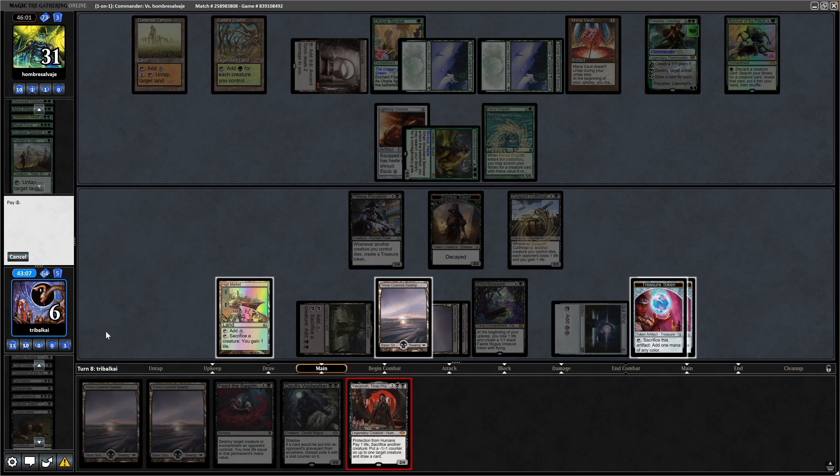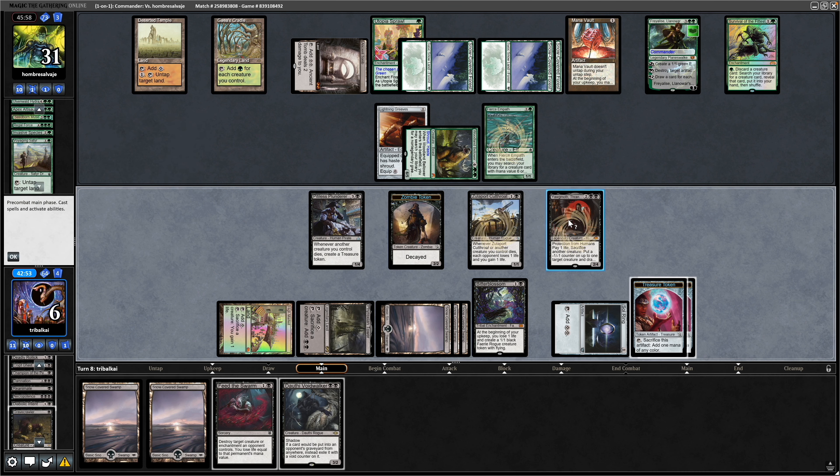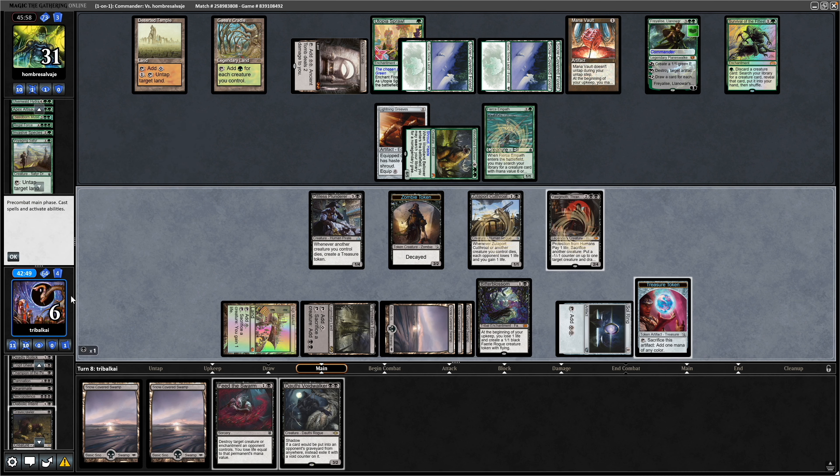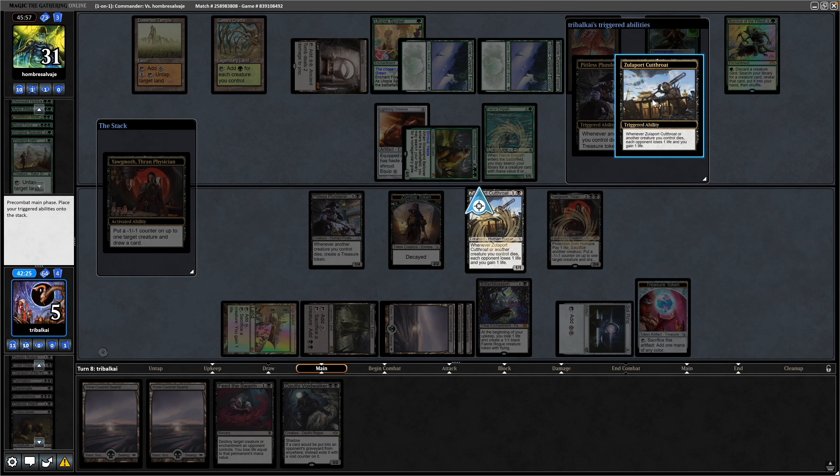Yorgmoth being in our hand is absolutely relevant here. Tap down the High Market — we have to put a life into Yorgmoth, but Zulaport Cutthroat will gain us a life so we're net neutral on the life loss. We use a Treasure to play the Gravecrawler, and we should be able to go infinite here unless our opponent has an instant-speed fight card. They can't target Yorgmoth with it because it has Shroud, so it would have to be a buff and a fight. We lose a life, Gravecrawler is sacrificed, drains our opponent with Zulaport Cutthroat, and we gain the life back from Yorgmoth straight away. We're even going to refill our hand while we do this. Against all the odds, we've managed to secure the victory here.